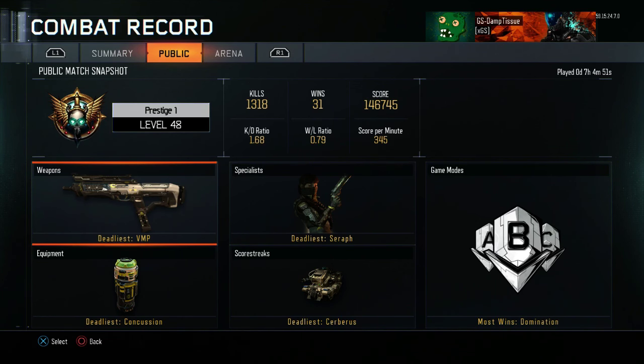So once you back out and search for a Domination game and get put in the lobby, it will still be popping up with that custom game saying that it's been loaded. Now you want to press the PlayStation button and open up MediaPlayer, which will suspend the application. Meanwhile, it basically carries on counting the time down but you're not actually there.